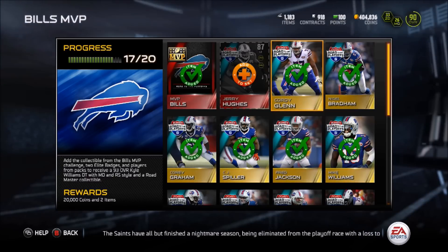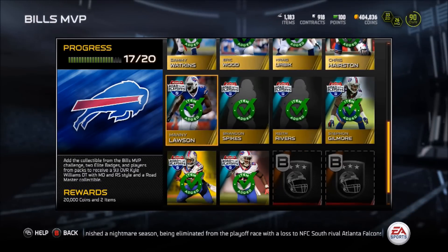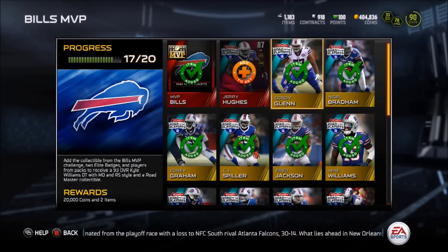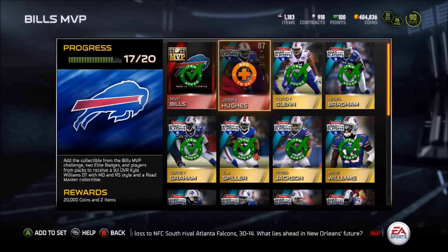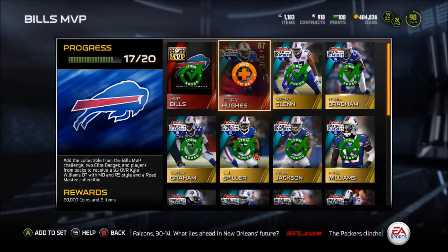The most important card in his set was the Corey Graham — he was going for 5,000 coins, but this set is one that is relatively easy to complete. If you guys got the Elite badges plus the Elite player, it should not cost you that much. I'm not too sure how much Kyle Wade was going for, so I'll remember to check his price before we end the video.